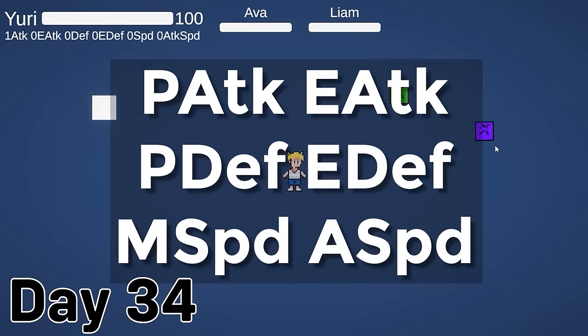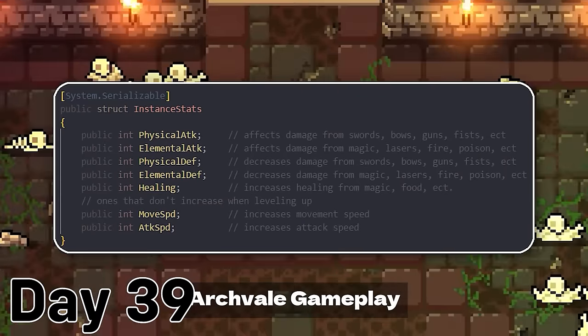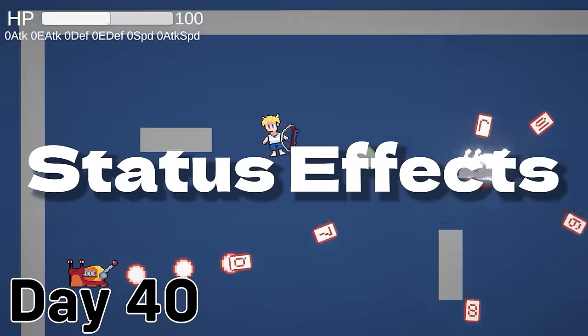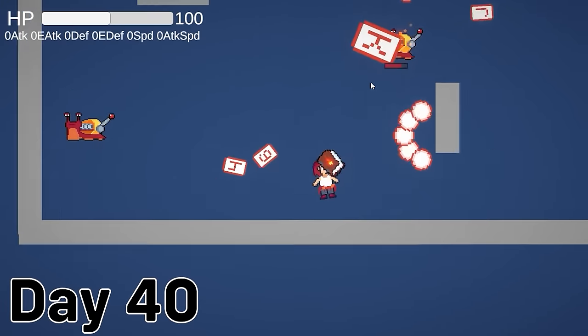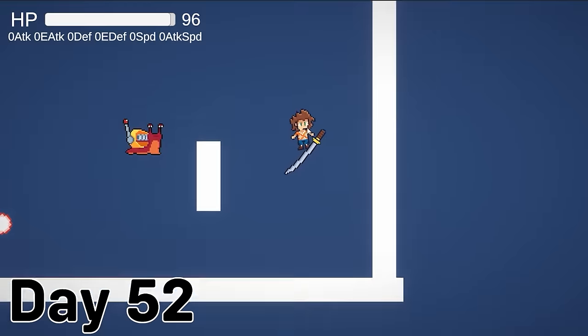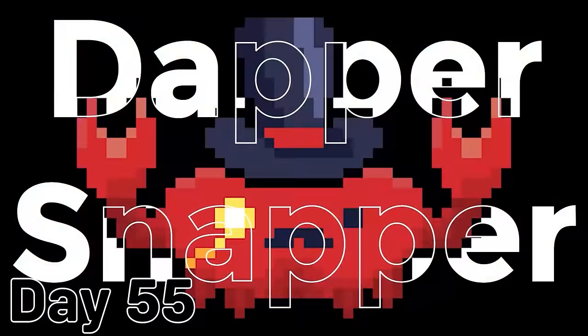After this, I began to refine these systems and added some subsystems to make them more dynamic to use. First off, I added buffs and debuffs that you can apply through weapons or through the act system. I also added a bunch of polish and effects like hit flash, screen shake, sound effects, and particle effects. I also made a little bit of content for the game, including the first two enemies, the Dapper Snapper and the Slow Roller.